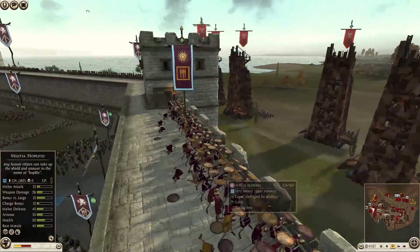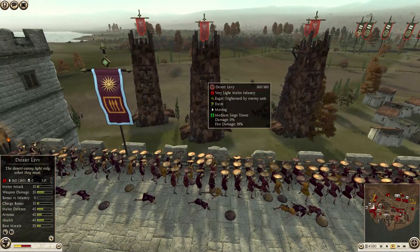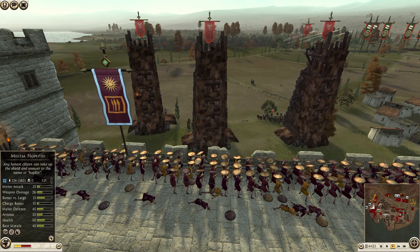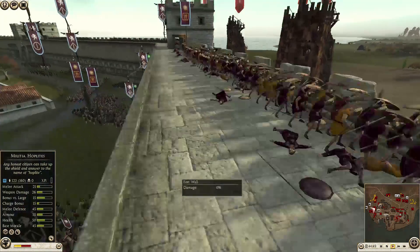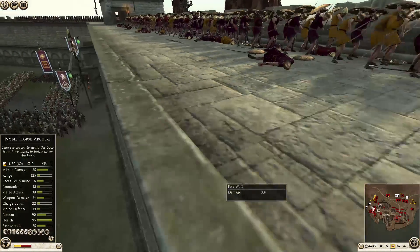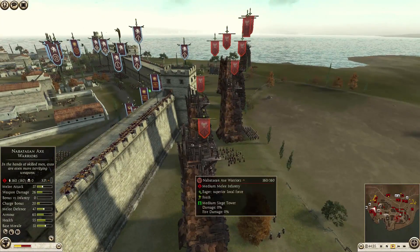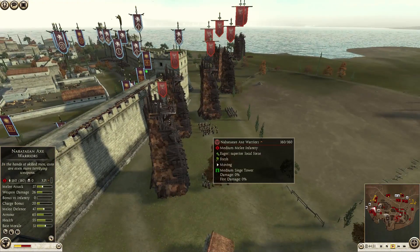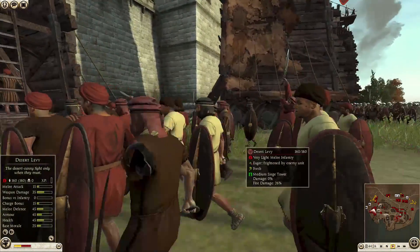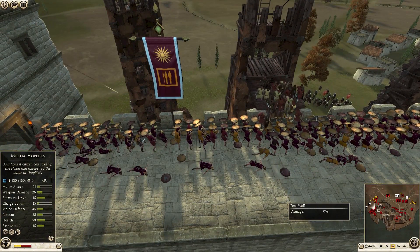Nabatee is actually closest to getting on the walls. I don't remember ballistas being on the siege towers — I wonder if that's a new thing. Look how many men they've already killed with them. These militia hoplites have gotten shot to pieces by scorpions. Nabatee is opening up with axe warriors and desert levy. They don't look very tough, but the point is just to get a foothold.